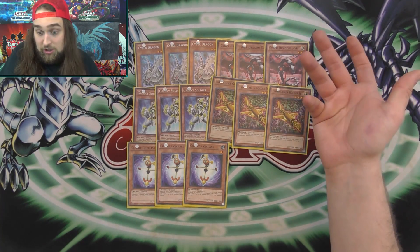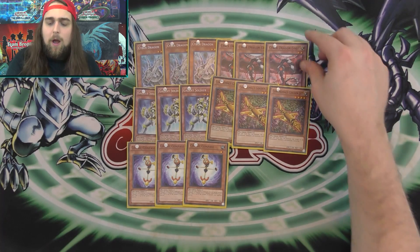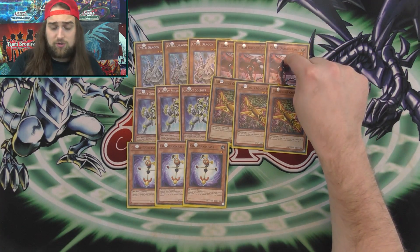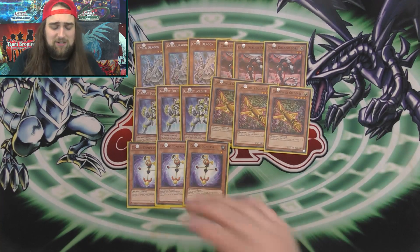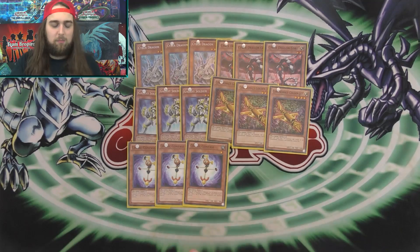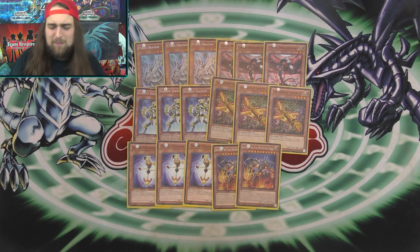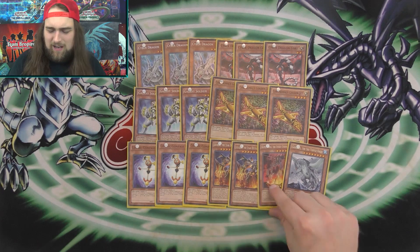Galaxy Soldier is an extender. Core is both a starter — because Machine Duplication on Core gets you to Cyber Dragons — and an extender because it searches your search card, which gets you to Galaxy Soldier, your extender. Golden Jet is an extender. It's basically: make link monsters and then get out more stuff — starters and extenders, that's really what it comes down to.